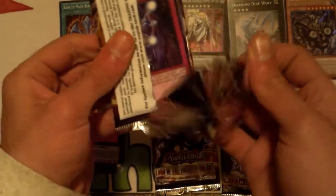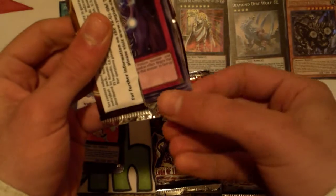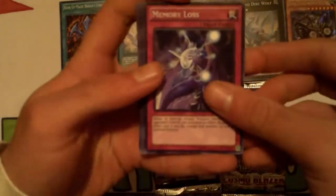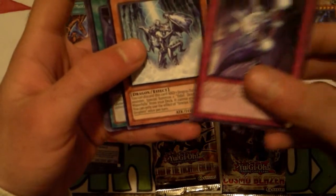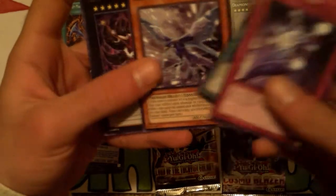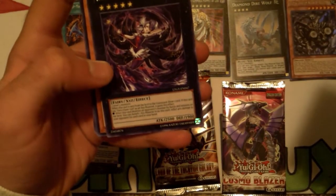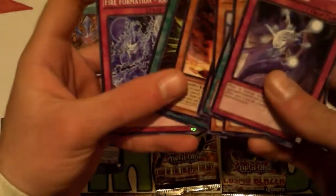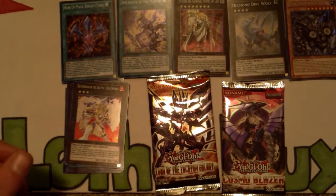Tachyon Galaxy pack: Memory Loss, Stream — those banned babies, poor little banned babies. CXyz Dark Fairy Cheer Girl for our rare. Another banned baby. No holographic on that one, but that's okay.